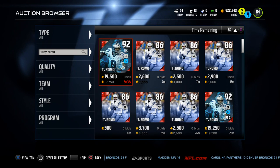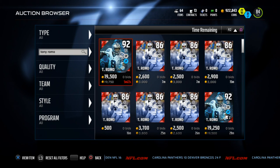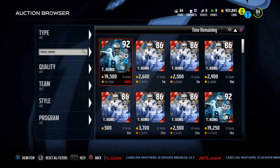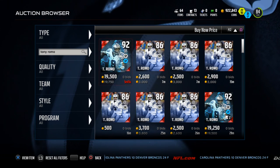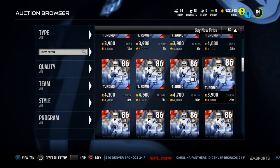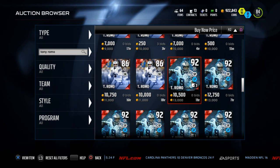The more coins you have, the better opportunity you have to fill out your roster. I want to talk about two cards today — the first one is really budget, the second one you can get if you have a few more coins. First and foremost, let's talk about this Tony Romo card. This is the Style Master Tony Romo, a 92 overall. Right now he's going for about 13,000 coins.